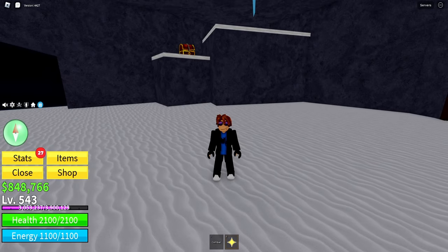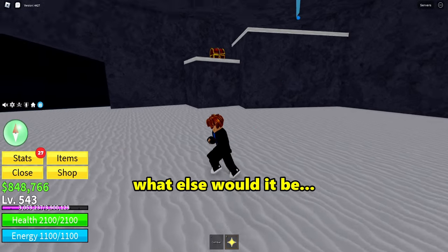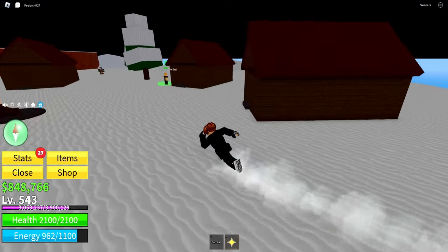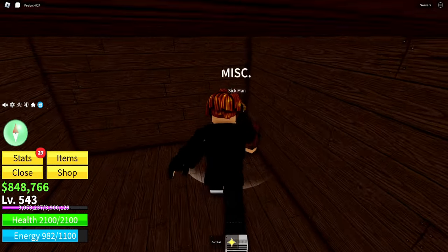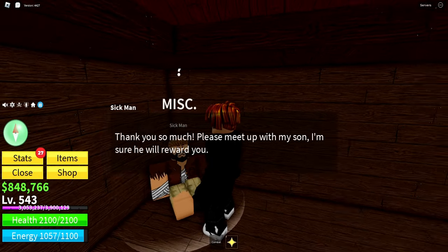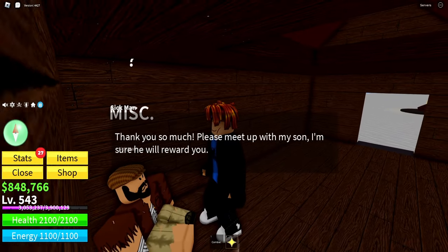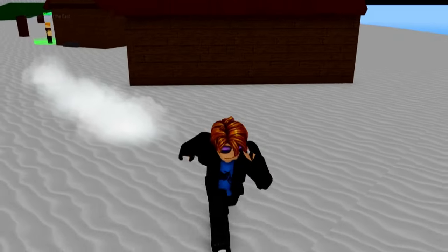Make sure the dot is going directly into the cup, otherwise it won't fill up. You'll know it's filled if the cup has blue-looking water in it. Once it's filled, go back out and go up here into this building and talk to the sick man. He should say: 'Please meet up with my son, I'm sure he will reward you.' And that's where step 4 starts.